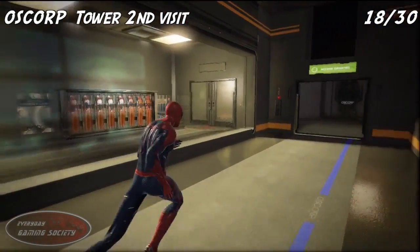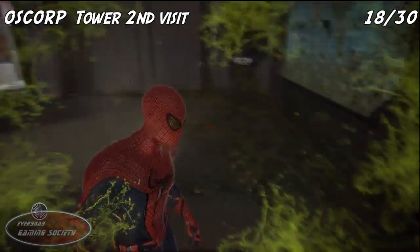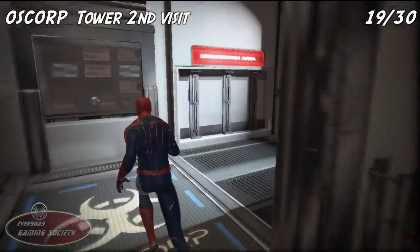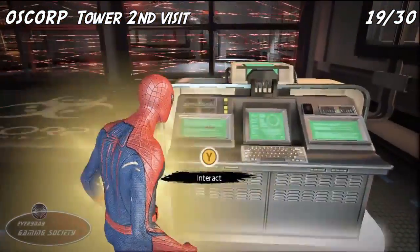Number 18: down the hallway, enter the door and the collectible will be on your right. Number 19: keep going through the hallway — it's going to be on the counter on the interactive computer straight ahead. Pretty hard to miss this one as well.